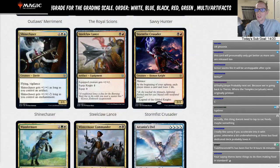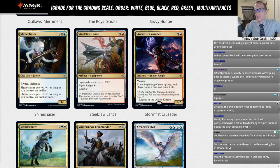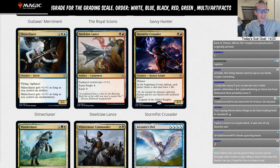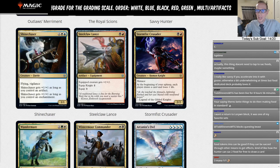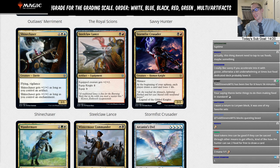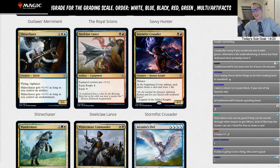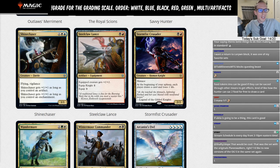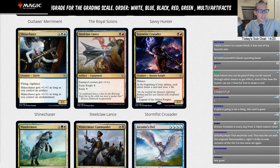Shinechaser: one white blue, 1/1 with flying and vigilance — gets plus one plus one as long as you control an artifact, and plus one plus one as long as you control an enchantment. So with both you have a 3/3 flying vigilant creature. That's not going to happen very often — mostly you'll have a 1/1 or 2/2, and playing a two-mana 2/2 flyer isn't exciting. It doesn't actually help you get artifacts or enchantments, it just has a bonus if you have them. Even with Glass Casket and Prison Realm in play, a 3/3 flyer isn't worth building around. I'm giving this an L.